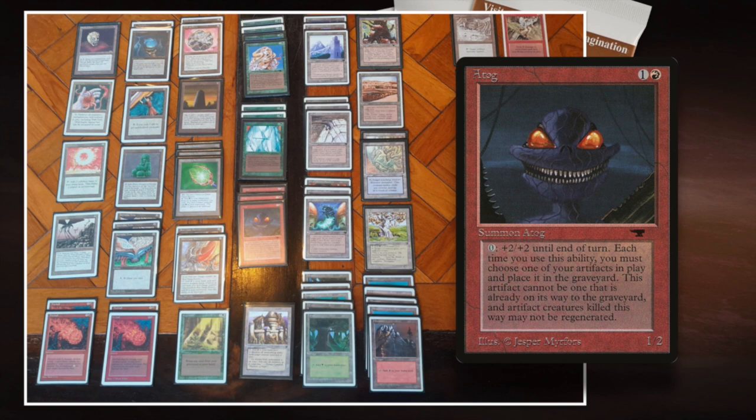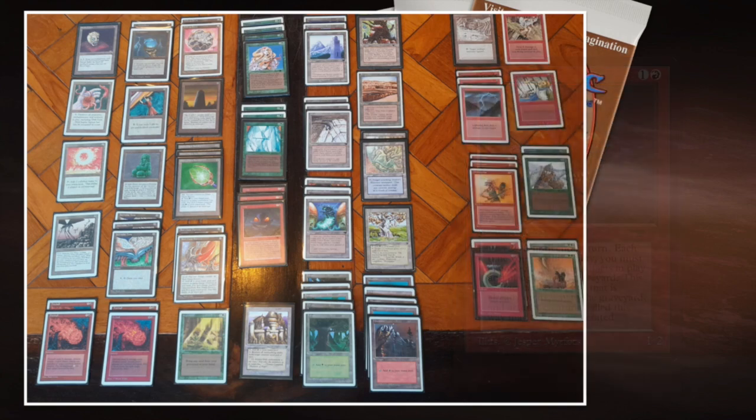I also like the combination between Atog and the Hive. The Hive can make artifact creature 1/1 flying wasps, and you can feed them to the Atog. It's not ideal, but it's some nice card synergy for later in the game. And of course, I have to talk about the Mana Batteries. The Mana Batteries can work really well with the four Fireballs in Roy's deck. So he's actually got some direct damage in here.